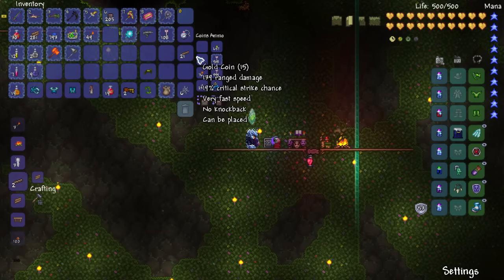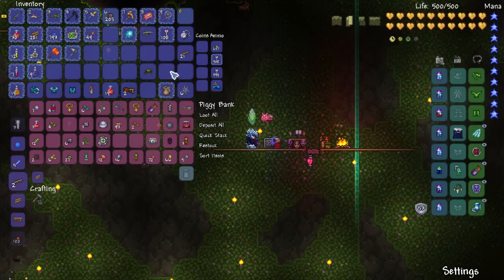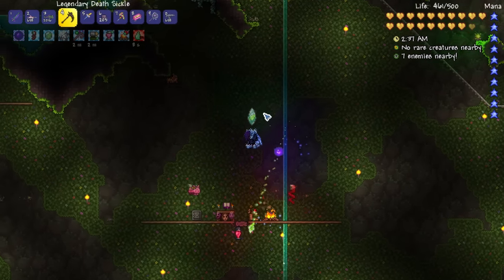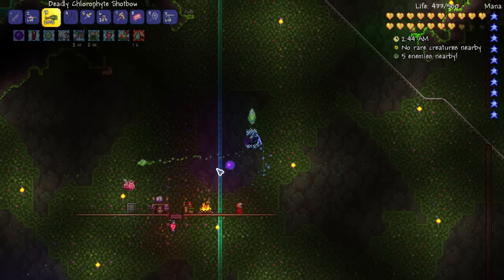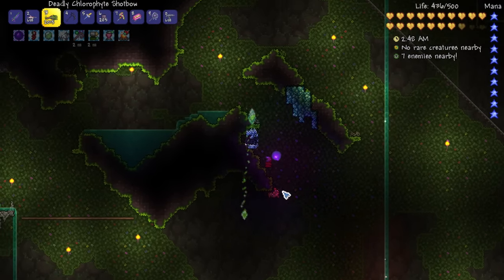I got another temple key of course plus some money. I might as well go see if I can find Plantera again - it certainly doesn't hurt to fight Plantera multiple times. I'm going to go find another Plantera bulb and we'll fight again.